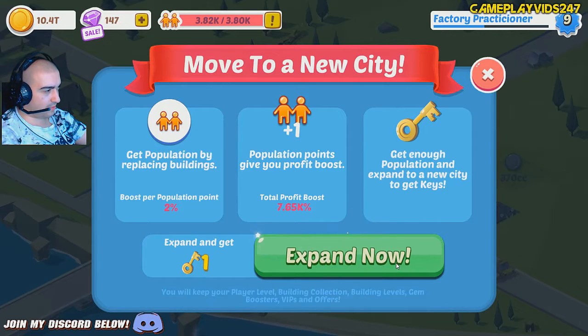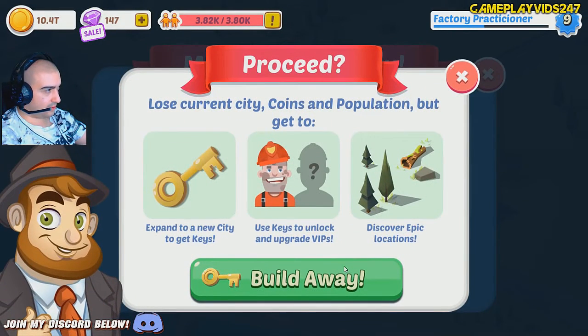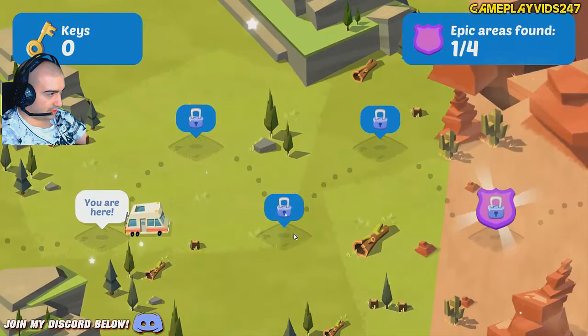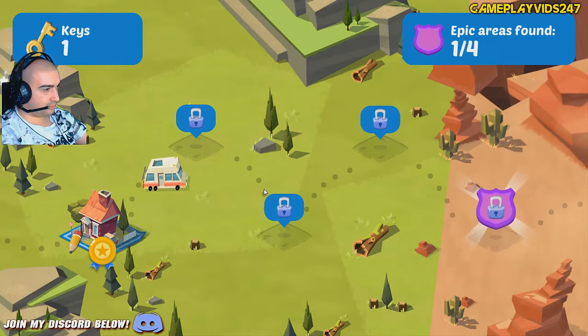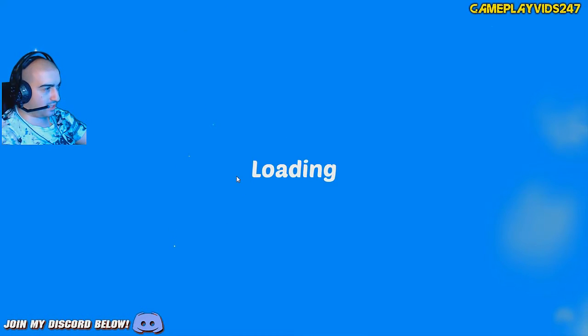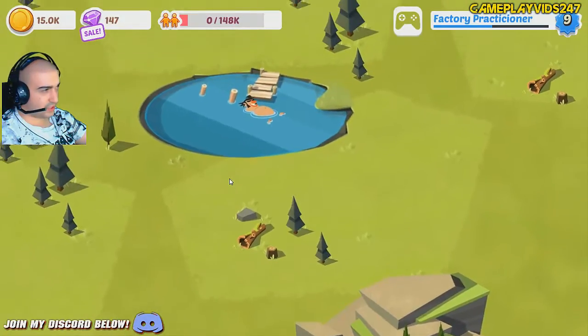Okay, there we go — done. Expand now. Get population by replacing buildings. Boost per population point: 2% population points give you a profit boost of 7.65k. Boost proceed — lose current city coins, population. I get to expand to a new city. I expand to a new city, use keys, unlock and upgrade VIP, discover epic locations. If we go to new location, start a new city.